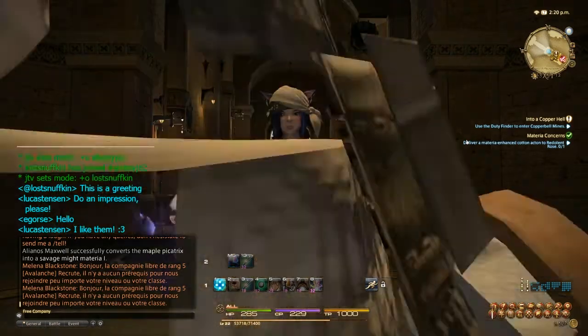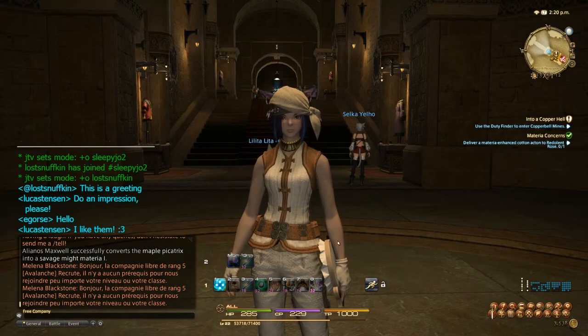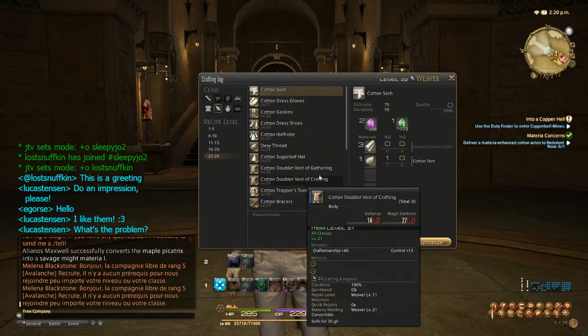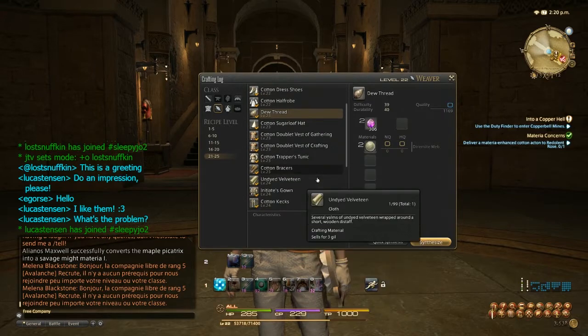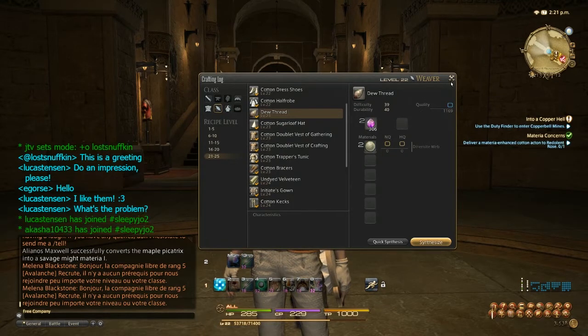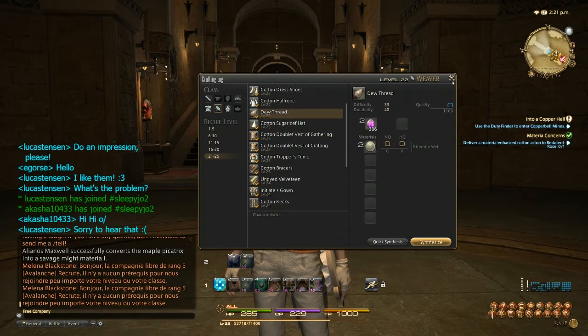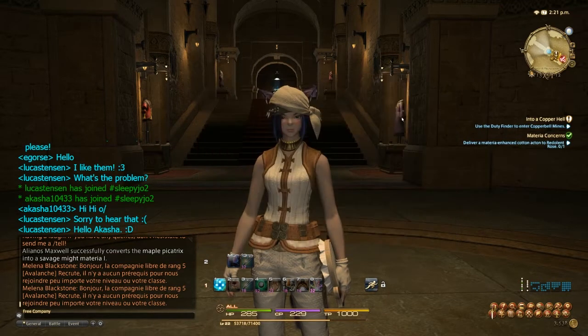I will do weaving on camera eventually. There's really not a whole bunch to it, it's fairly simple. But the problem being I've gotten to the point where I need dewthread. In order to get dewthread you need diremite web, and the only place I can get diremite web is from a single level 25 enemy that takes me ages to kill and has like a 20% chance of dropping them - probably less actually. It drops 2-3 at a time but in like an hour and a half I managed to pick up 12 to 15 of them. So I can't really do much until I'm capable of getting those easily enough.